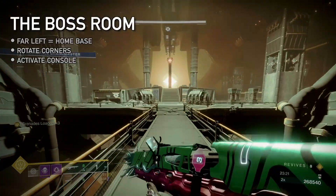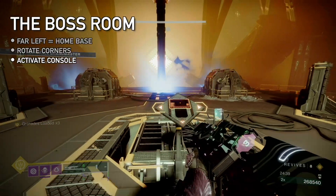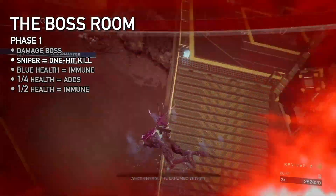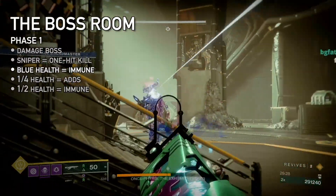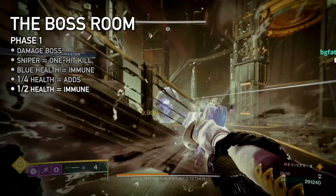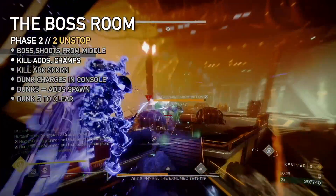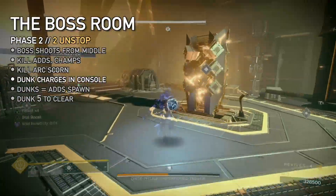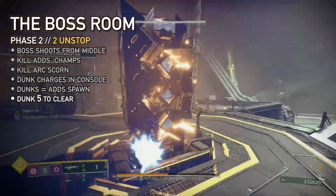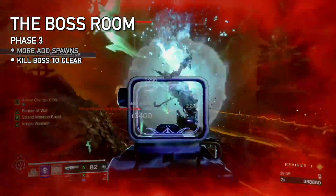Head inside to reach the boss room and go to the far left corner — this is home base. If you're in danger, rotate to another corner. Activate the console to spawn the boss. Phase 1: kill adds and damage the boss. Its sniper attack is a one-hit kill. Its health bar shows a blue line when it goes immune, either from Aether Walking or Void Totem. At quarter health, more adds spawn; at half health, the boss goes immune. Phase 2: the boss shoots from the middle, and adds plus two Unstoppable champions spawn — prioritize them. Next, kill Arc-charge Scorn to drop Arc charges and dunk them in the center console; each dunk spawns more adds, so proceed at your own pace. Dunk 5 charges to remove the boss's shield. Phase 3 is Phase 1 but with double the add spawns. Stay safe and kill the boss to clear the strike.